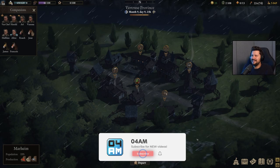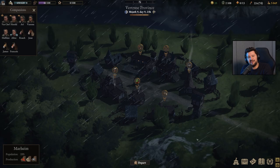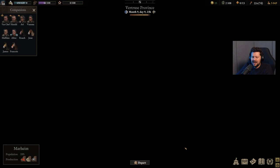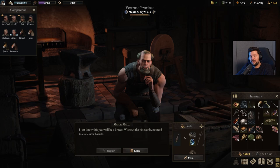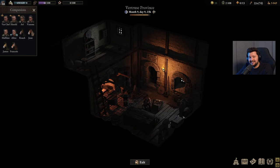Here we are in Marheim, the Vitruz province. It's a pretty rainy day on month 9, day 9 of this specific save. The first thing I definitely recommend you to do is prepare yourselves for the adventures ahead, as we're not going to be very welcome anymore near or around villages once we start plundering the entire world. So the first thing I recommend you to do is pick up all the raw materials you can find in the blacksmith.